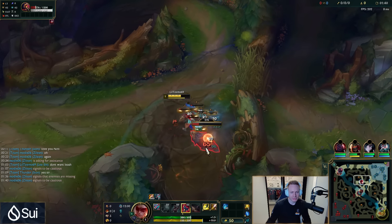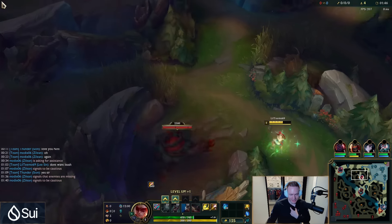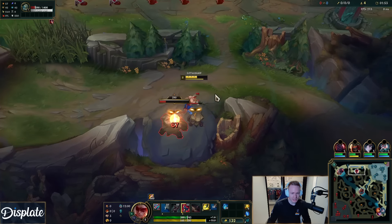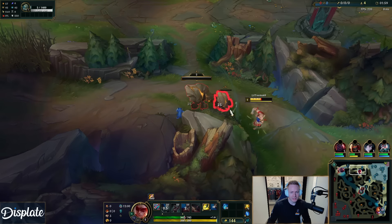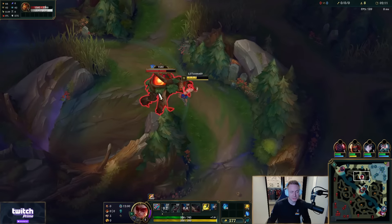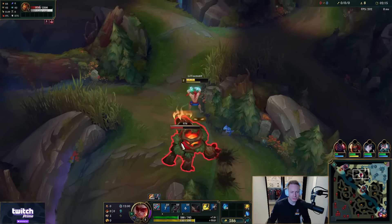It hasn't always been bad — in certain metas leashing can be very beneficial, but this just isn't one of them. I'm pretty thankful that Riot adjusted the jungle so you don't rely on getting a leash anymore. In early seasons if the enemy jungler got a leash and you didn't, jungle was just lost — tough times. I'm going to go the raptor-croc path, secure my raptors and crocs a second time, and get a big first recall. It's very snowball-y.